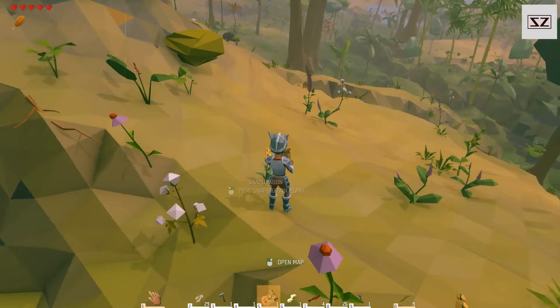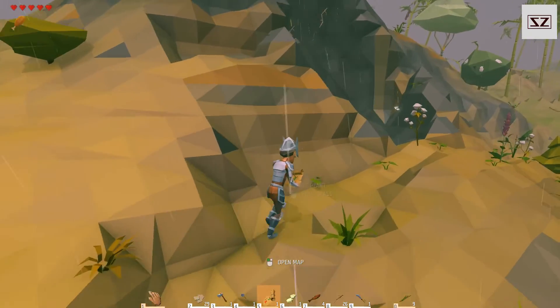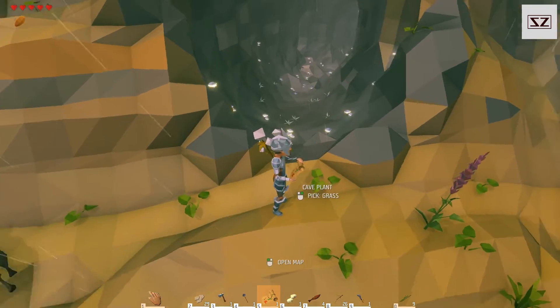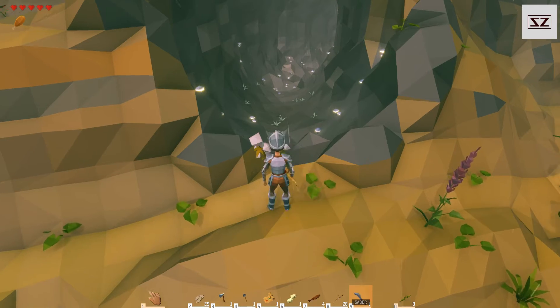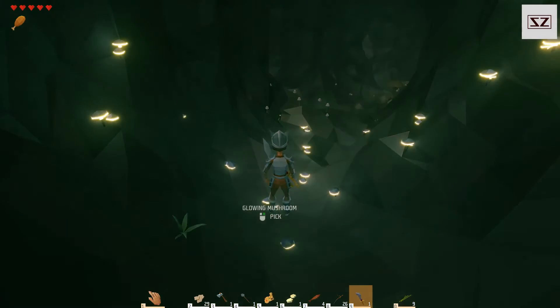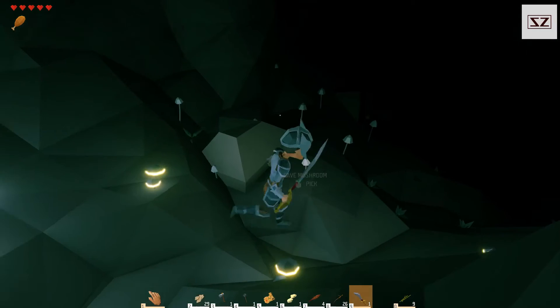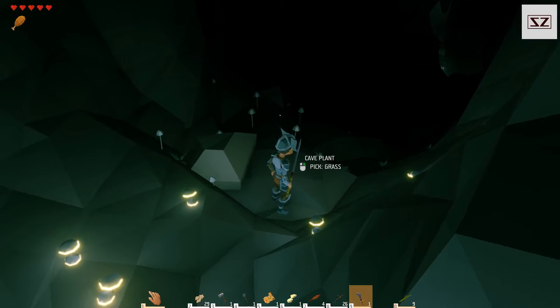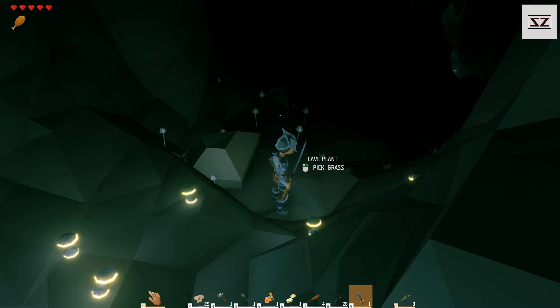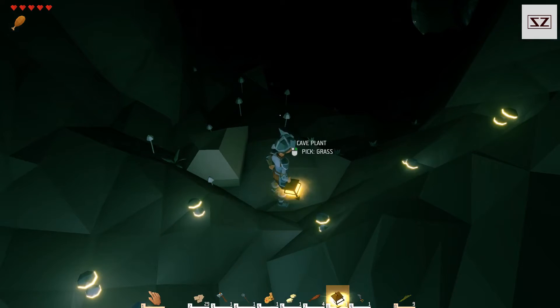It's going to start raining anyway. There is a saran here somewhere - there it is. I want this. I'll grab them on the way out because they're actually lighting up the place. I can't see anything down there. What I'm going to do is move my light right here so then I can switch between them.